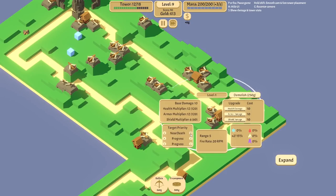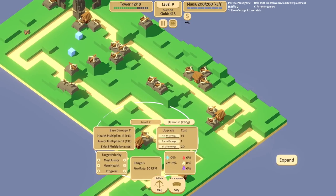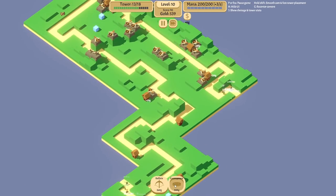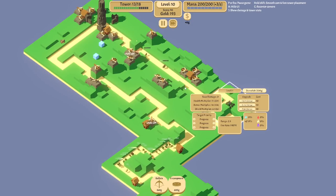Oh, there we go — finally! Now we can start building our mines. I just need more gold, and there we go. The good thing about this is that both paths are nearby, so I can sort of double the encampments if I want to.